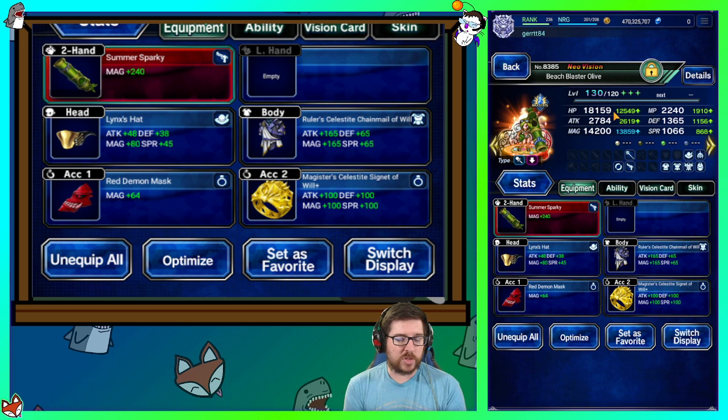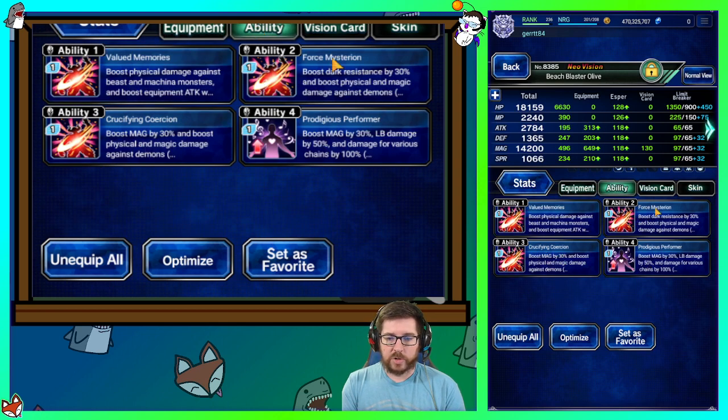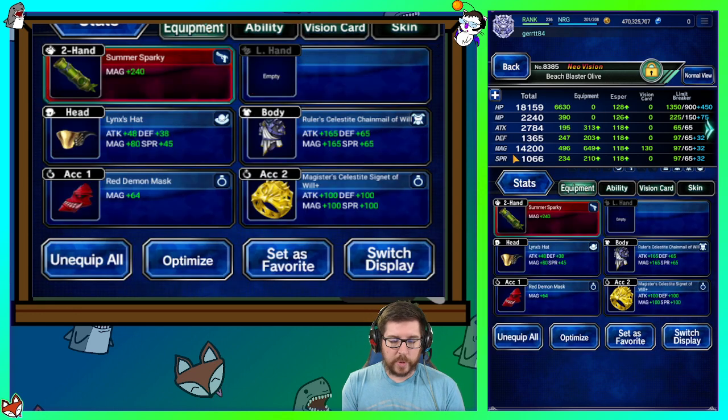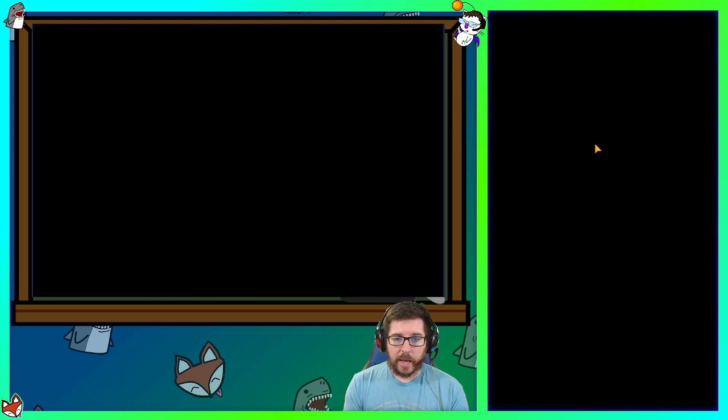We don't have 2B, so we needed somebody else that can chain Extreme Nova to go with Chizuru. We went with Olive. Olive is nice — she's pretty self-contained. She's got magic boost, a 90% break for herself, in-frames, and the ability to do damage outside her limit burst with Dual Summer Shot. She's wearing ruler stuff, pretty high magic thanks to Rain's leader skill. Lynx Hat is not a requirement. She's got all the killers she needs and is wearing Dark Rain's Vision Card. She's also wearing Ibarra's Mask for some demon killer. She's got beast, magic, LB, demon, machine, and some elemental chaining — she's in good shape.